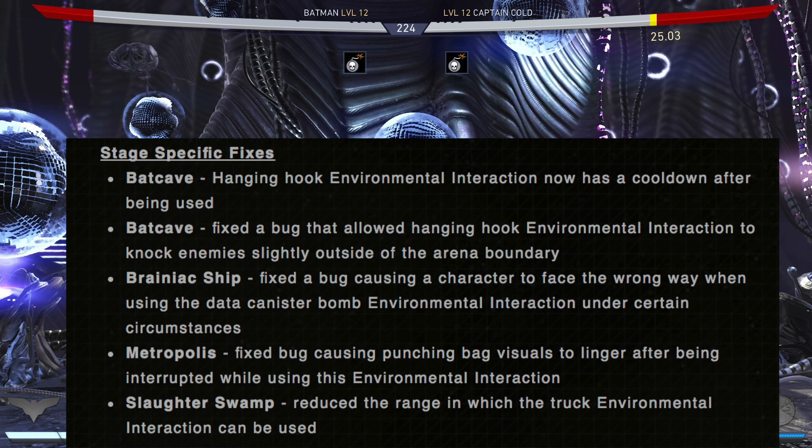There are also going to be some stage-specific fixes. For the Bat Cave, the hanging hook environmental interaction now has a cooldown after being used. Another change for the Bat Cave is there was a bug that allowed the hanging hook environmental interaction to knock enemies slightly outside of the area boundary — so two major fixes for that stage. The Brainiac Ship had a bug that caused characters to face the wrong way when using a data canister bomb. The Metropolis stage will also fix a bug that caused punching bag visuals to linger after being interrupted while using the interaction.